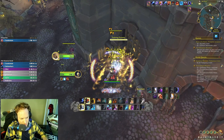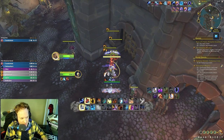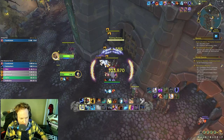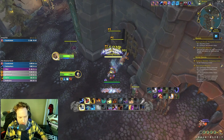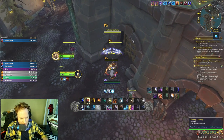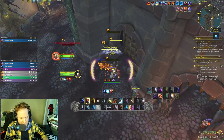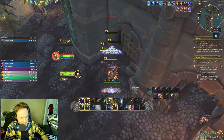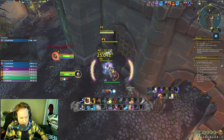Tab targeting with Lava Lash, Ice Strike to make Frost Shock do double damage — big damage from that. Big Chain Lightning, Primordial Wave window coming back. Primordial Wave on one target, summon dogs, Lightning Bolt into big Frost Shock. Big haste window right now with a Hot Hand proc at the same time — Ice Strike into double-damage Frost Shock. Back up to 90k!